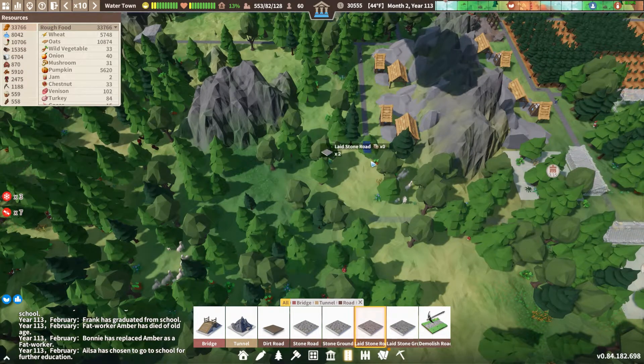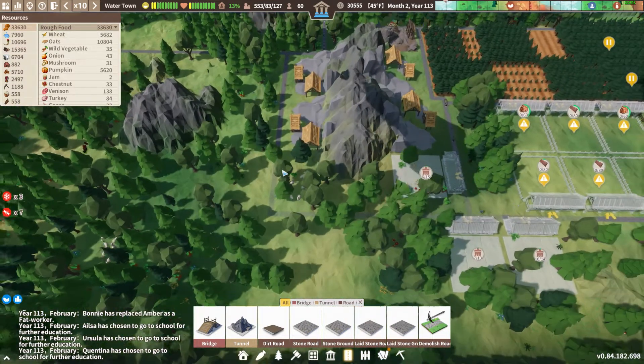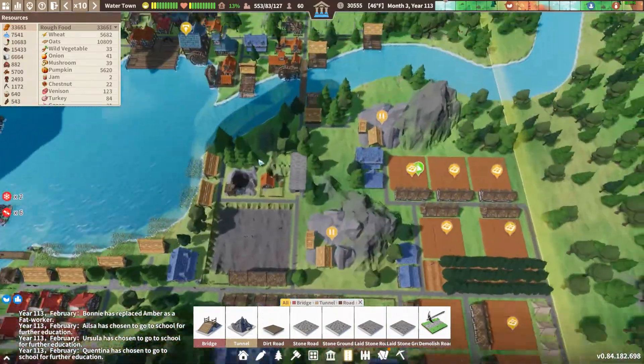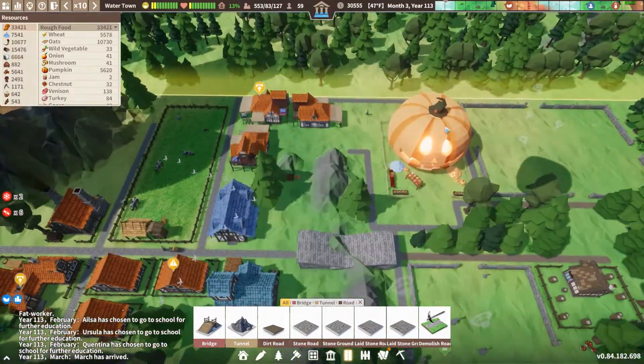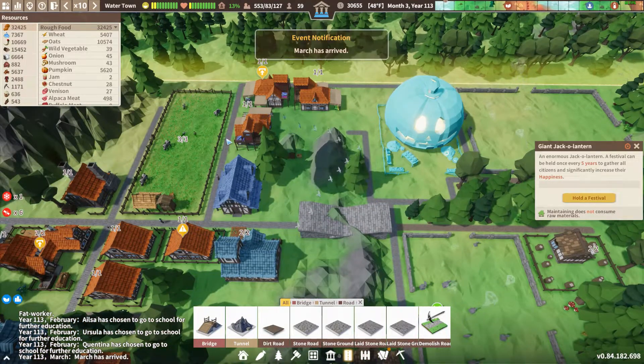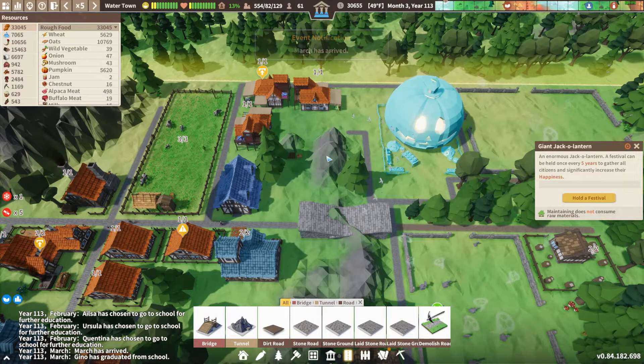Let's make this road connect over there and there we go. Those guys are going to get built. Let's go check this out — we have our big old pumpkin, and it looks like they've finished with all the things we needed. The 10,000 pumpkins arrived very quickly with as many farms as we had.